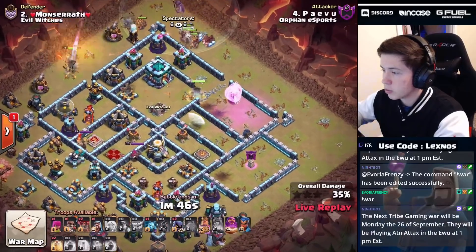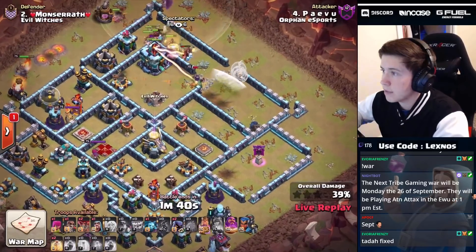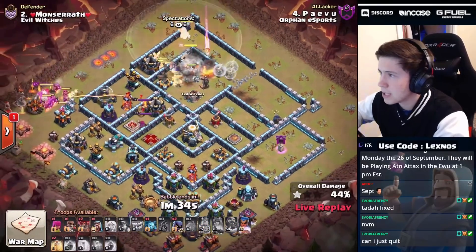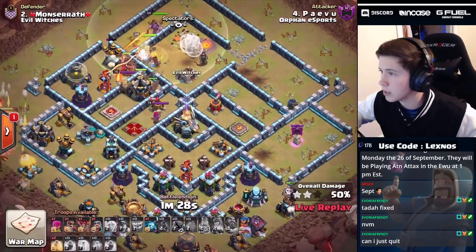Here come the hybrid troops from the top side, king on the outside to funnel them. Queen's gonna wake up that town hall - we don't have any freezes. Oh this queen might die! Come on, queen stay alive! Queen gets wrecked by the expo but we're popping that warden ability. We do get an OP healer switch here - we're gonna drop headhunters for the enemy king and queen, and we're gonna have to heal really soon.